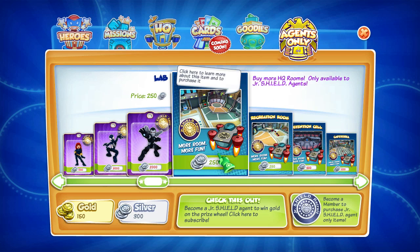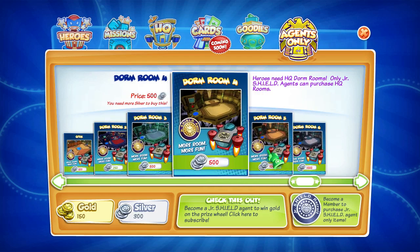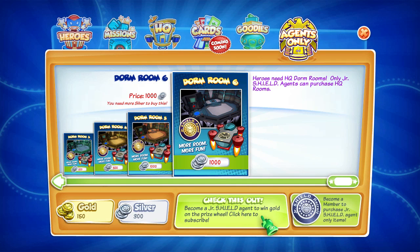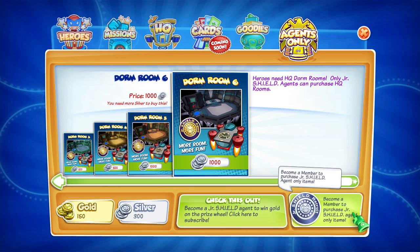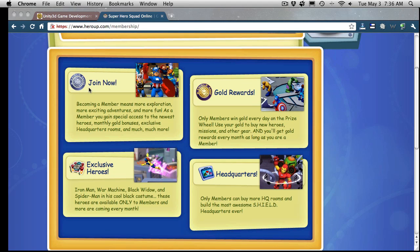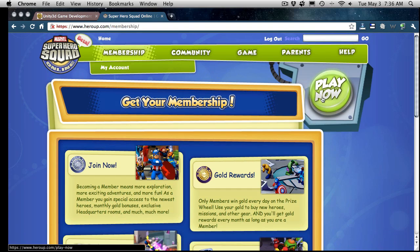I have 30 silver and 150 gold. Become a junior shield agent to win gold on the prize wheel — click here to subscribe. Well let's just see what it looks like. It seems to need to log me back out and back in — that's kind of annoying. If only there was a way to do it in game. So if we join now, we have gold rewards, and this is where I guess they're making their money. Before I go ahead and subscribe to anything though, I'm going to take the free-to-play and see what I like about it.